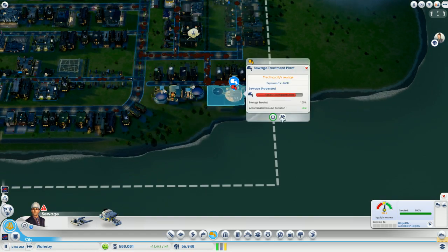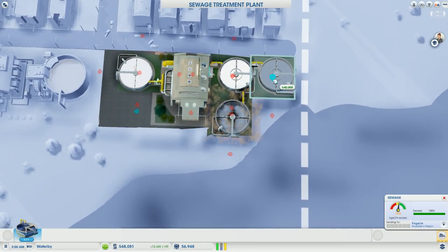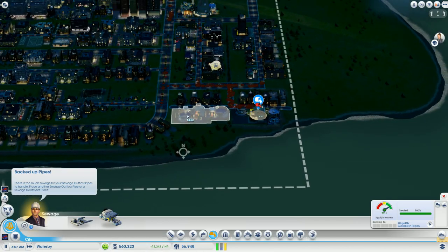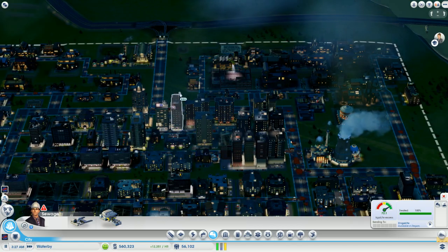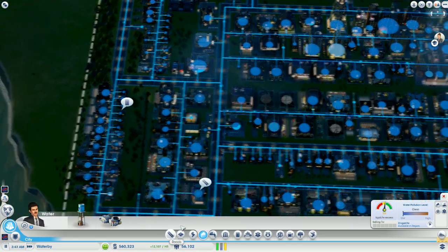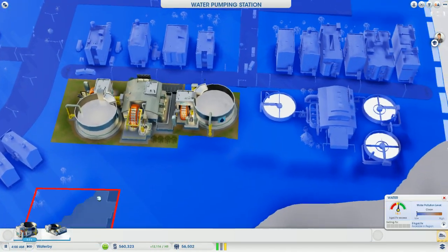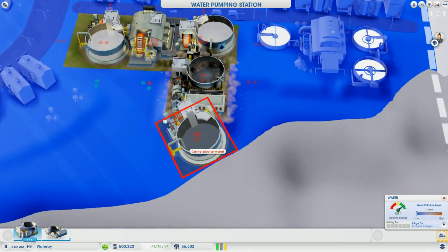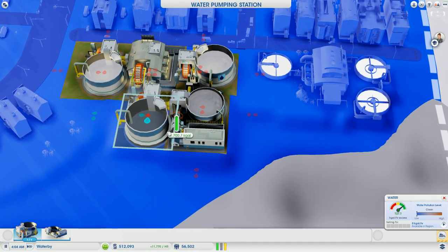Alright, here we go. Let's extend this, put that there. I will be able to put one there as well. Okay, we're fine there. Let's hope some kids go to uni tomorrow — that would be nice. Water — actually we need some more. Let's get a filter pump right here. And then we'll go with these in this kind of space around here. It should be good.